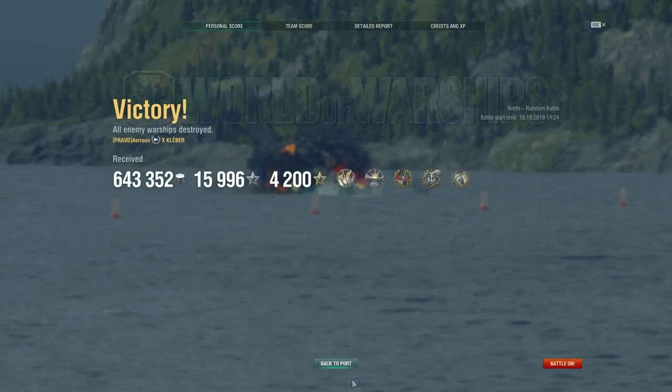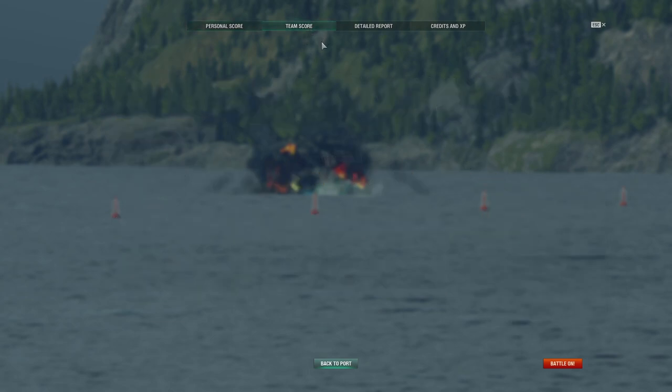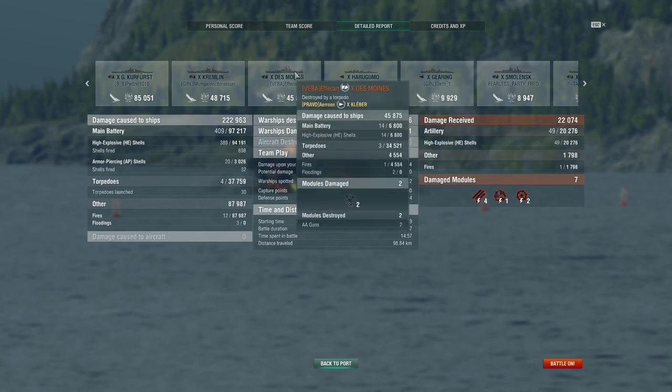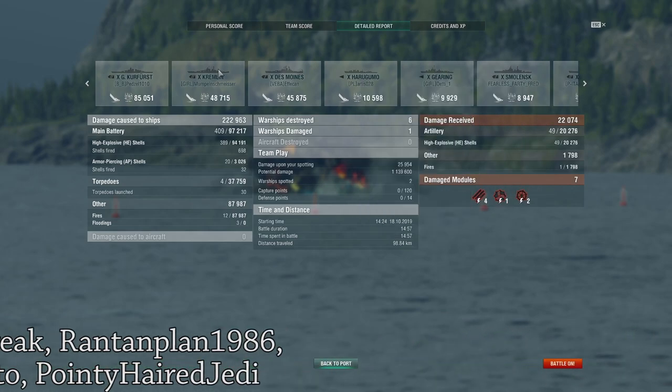This was a really nice game. Even without the AFK Des Moines, I would have still done around 172k damage, and I did sink 6 ships — Kraken, Witherer, Arsonist, Confederate, High Caliber. The Devastating Strike was from the Des Moines, giving me 2700 base XP. Without the reload boost from the Des Moines, I might not have been able to do it, so I'll compliment him for good manners. The damage breakdown: 88k from fires, 37k from torpedoes on the Des Moines, 3k from AP, and 94k from HE. I hope you guys enjoyed the video — thank you to the Patreons for your continued support, and I hope to see you next time.